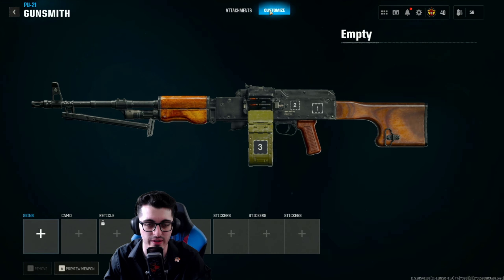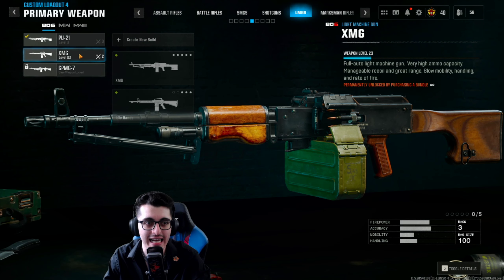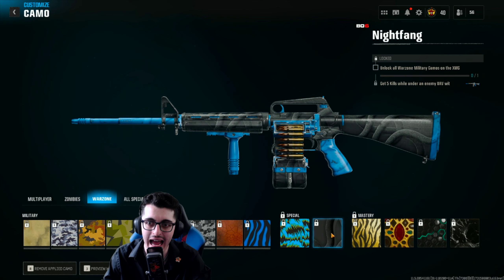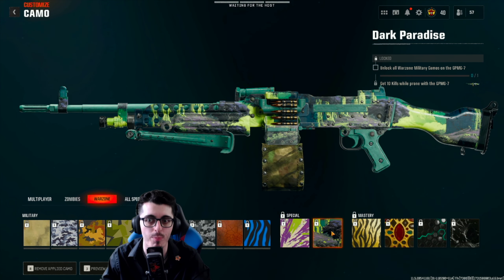For LMGs: the PU21 first special is to get two kills without taking damage five times, and then five kills on a most wanted contract target. For the XMG, one of the all-time favorites in BO6, get two kills without reloading five times and then five kills while under an enemy UAV. The GPMG, checked via private match, requires two kills within 30 seconds five times, and then 10 kills while prone.